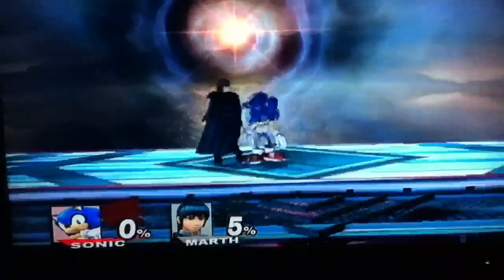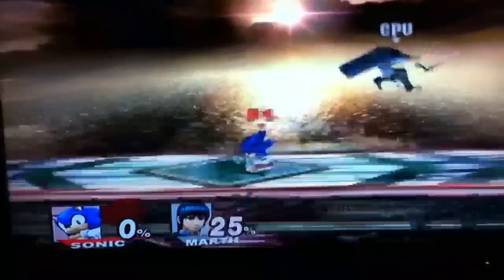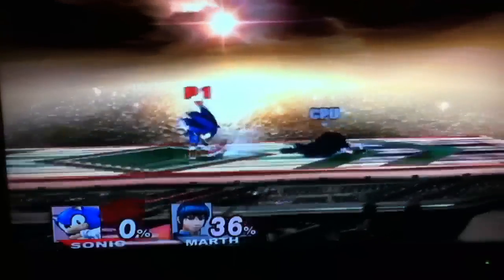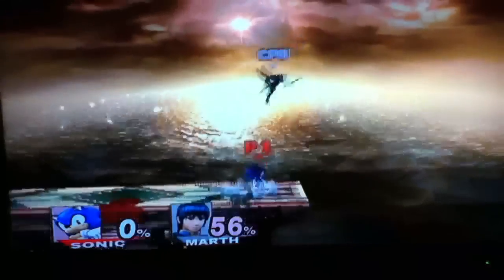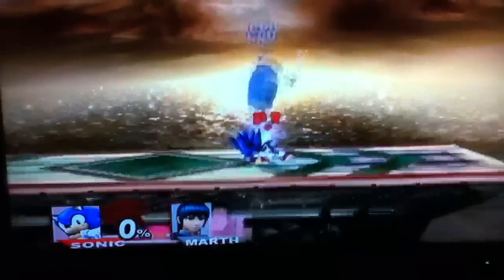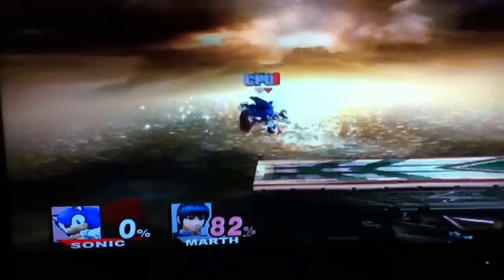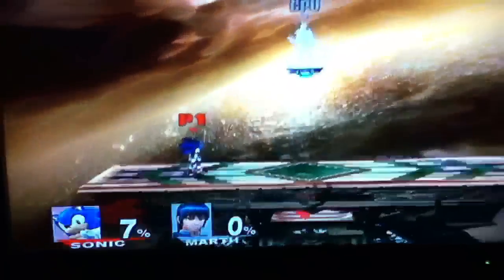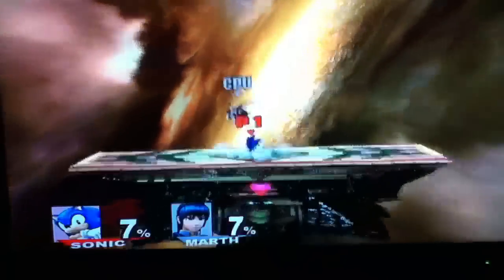So to recap: Sonic has moves that look alike, which is good for mind games. He's one of the best combo characters in my opinion, and he is the fastest character in the game, giving him a huge edge against slower but more powerful characters. That's it for Sonic — hope this helps. In the next episode we'll be taking on the character we're facing right now — Mark. See you guys next week!